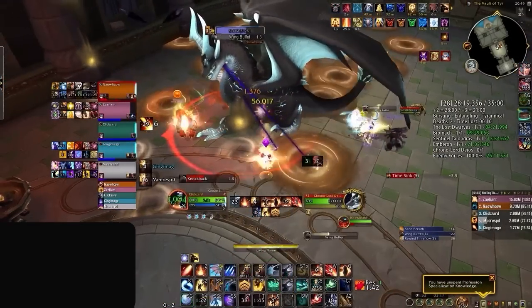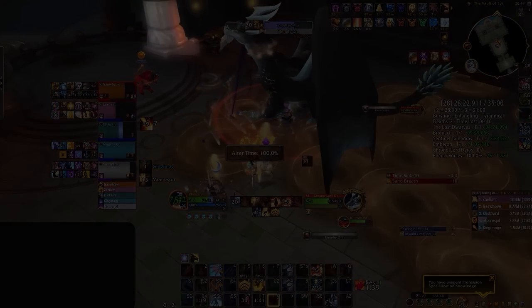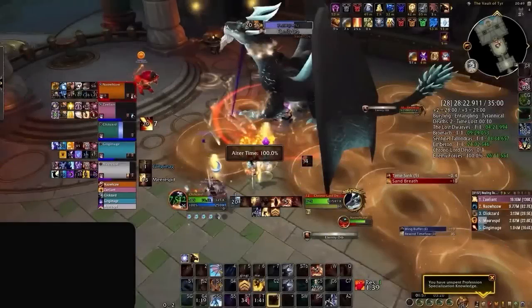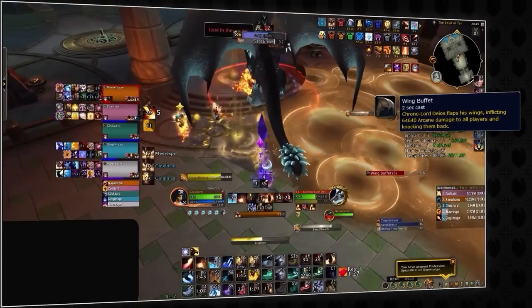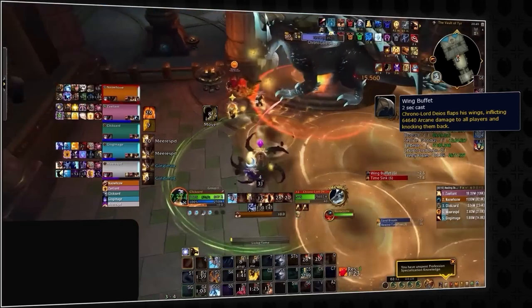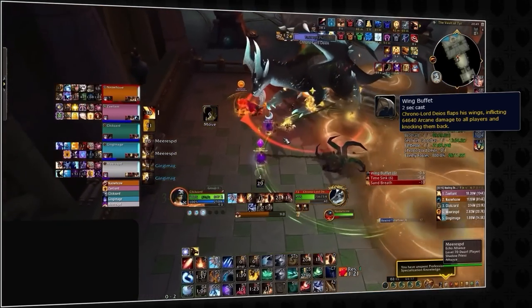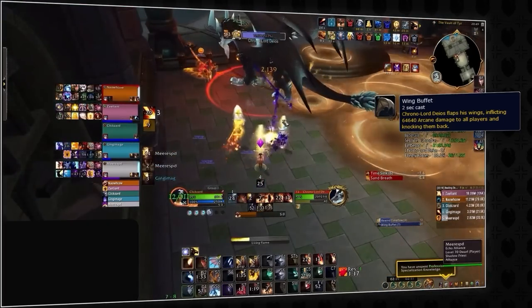The second banned strategy was on the final boss and involved a trick using line of sight. If we pause, you can see that there are two pillars at the end of the room which have a small space behind them that acts as a line of sight. The reason this matters is because of the boss's Wing Buffet mechanic, which deals huge group-wide AoE damage, but can actually be line of sighted using the pillars. No team in the tournament used this strategy, but it's probably something that can be safely employed in any pug group.